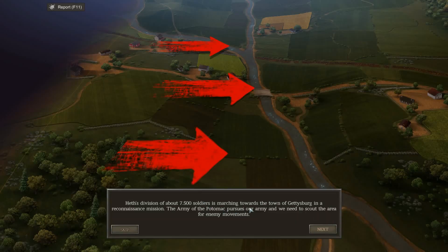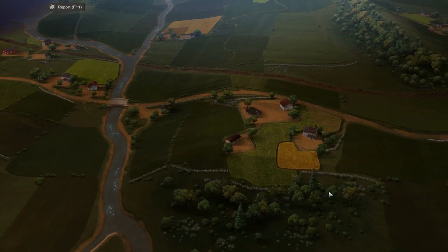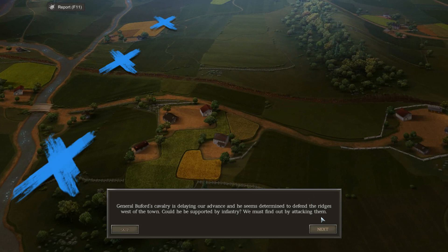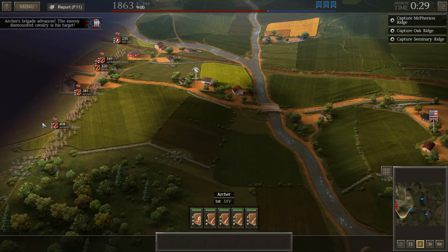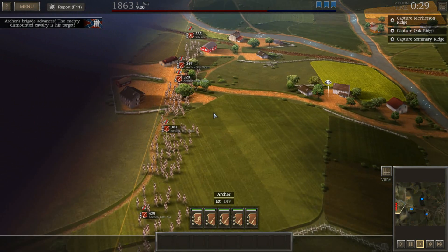It looks like Hess's division of about 7,500 soldiers is marching towards the town of Gettysburg in a reconnaissance mission. The Army of the Potomac pursues our army and we need to scout the area for enemy movements. General Beaufort's cavalry is delaying our advance and he seems determined to defend the ridges west of town. Could he be supported by infantry? We might find out by attacking them. That's not necessarily good news, but we already know how to deal with this.